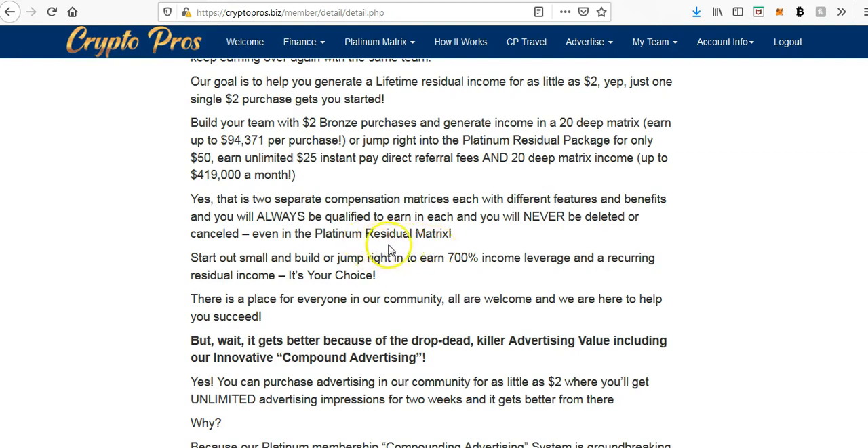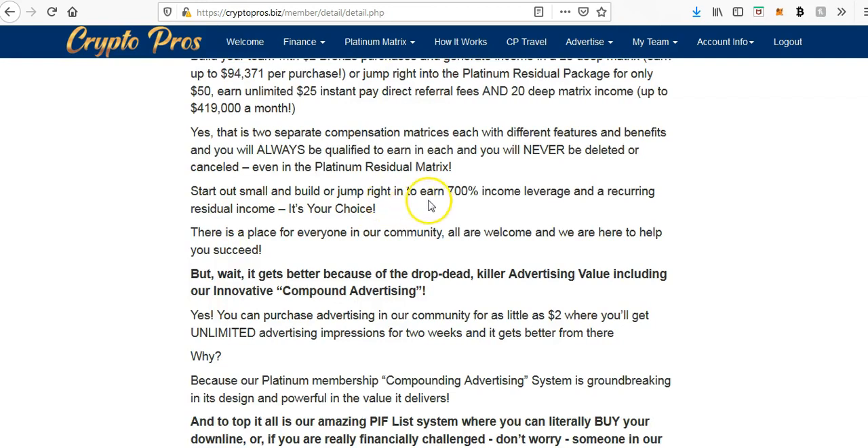If you have a month where for some reason you can't afford to make the payment, you won't lose your position in the matrix — all you'd actually lose is your text and banner ads. With platinum you actually get to place login ads, which you don't with the bronze packages. If you go with platinum and for one particular month you don't make the payment, the ad won't be displayed, but when you next pay the $25 it gets reactivated. If you stay consistent those text and banner ads will just keep compounding — you'll be building an inventory of ads in the system with no expiry date.